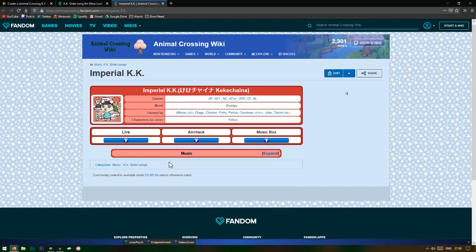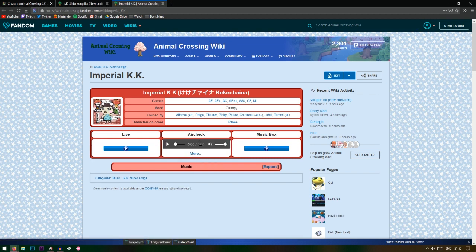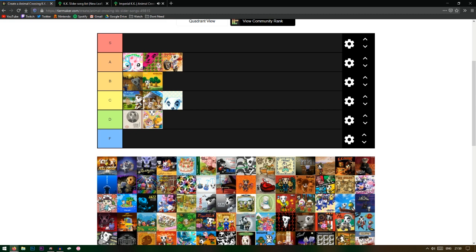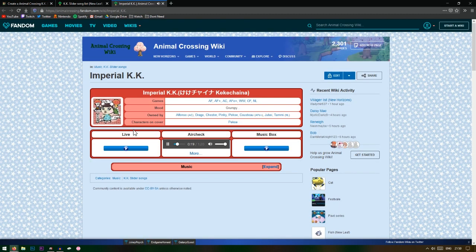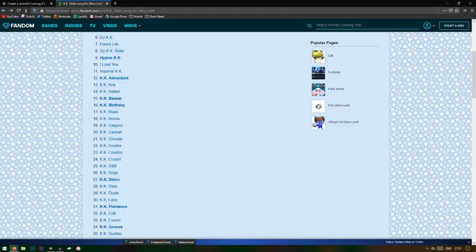Imperial KK — is this like imperial Japan? It's got Pekoe on it. I've never heard this one before... oh I kind of like it, I really like this one actually. I think this one's B tier. It says 'grumpy' but it doesn't sound grumpy, it sounds upbeat and peppy. That's definitely a B tier.